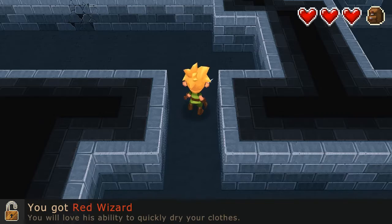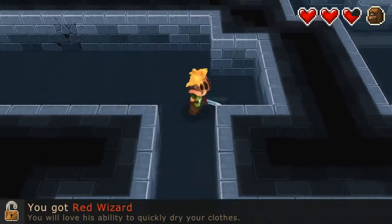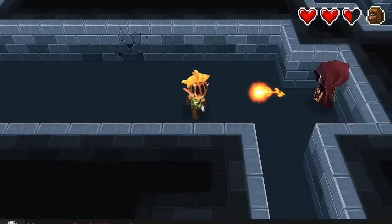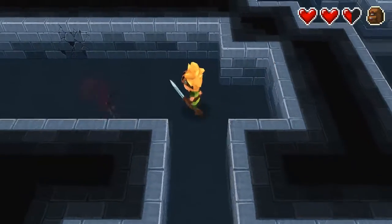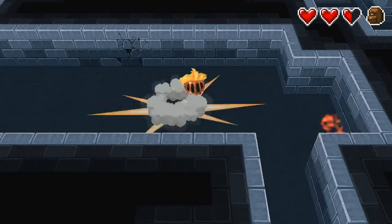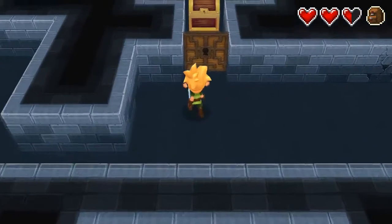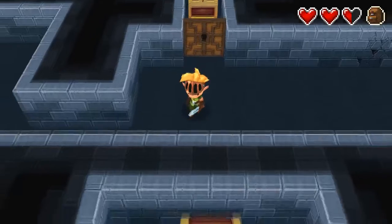You got red wizard — you will love his ability to quickly dry your clothes. Oh no! Come here, friend. I don't like that guy at all. That wasn't nice. I guess we can't go in there just yet.